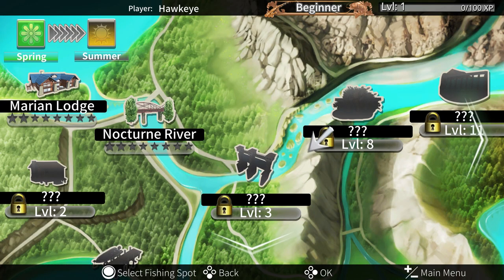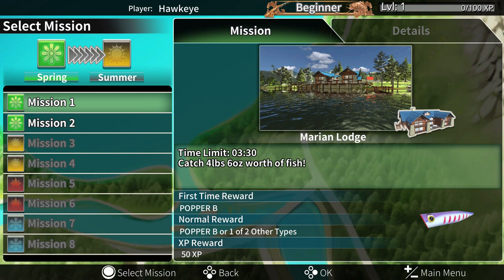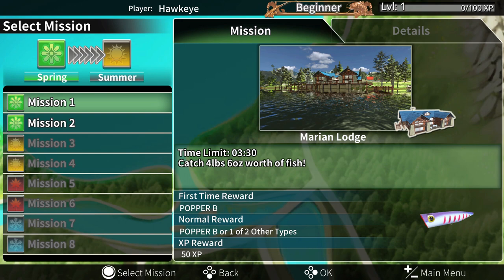It looks like there are different locations we can work at. We've got to start at the Marion Lodge apparently. Let's select it with the A button. Mission one: time limit three minutes, thirty seconds — catch four pounds, six ounces worth of fish. Oh boy, I don't have a clue on how to do any of this. That's probably not a good thing.